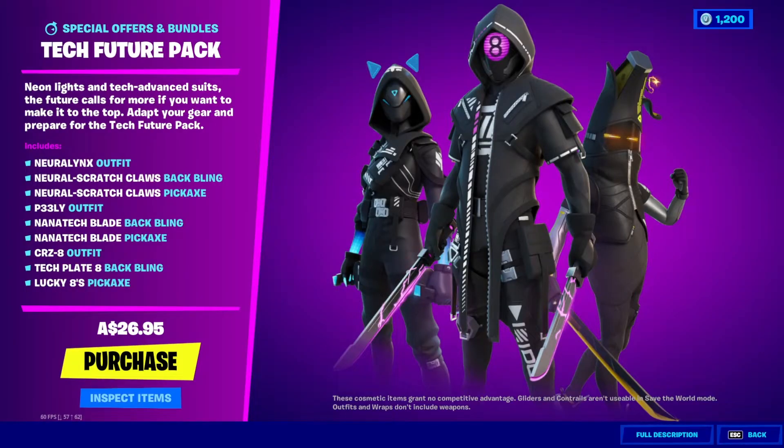One thing I really want to talk about is this bundle. It's sort of weird that the 8-Ball skin — or as they like to call it, the Crazy 8 outfit — is in here, considering technically it's only a Chapter 2 skin. Lynx was Season 7, Peely was Season 8, and 8-Ball was Chapter 2 Season 1.